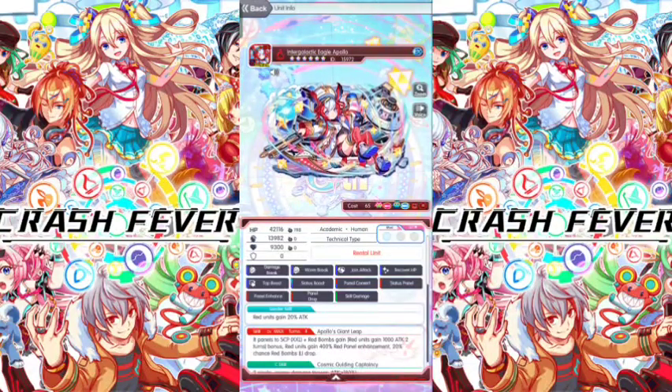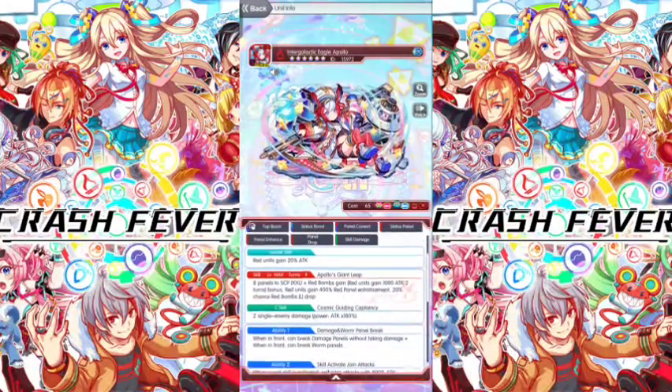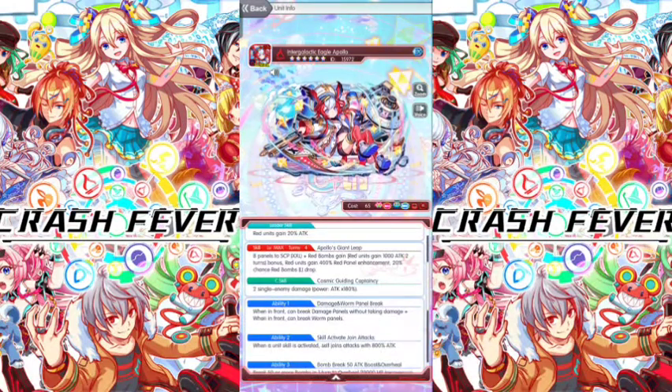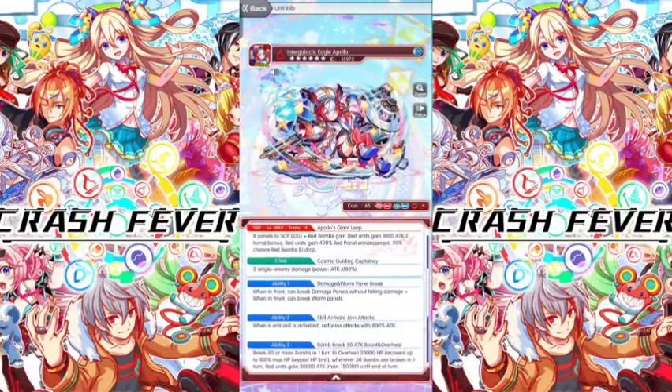Apollo is an Evo Academic Human Technical type unit, and this unit is a rental unit for Spectra Quest. Apollo's leader skill is: red units gain 20% attack. The active skill is Apollo Giant Leap, a four-turn skill.